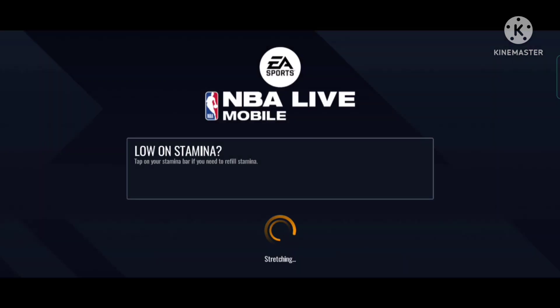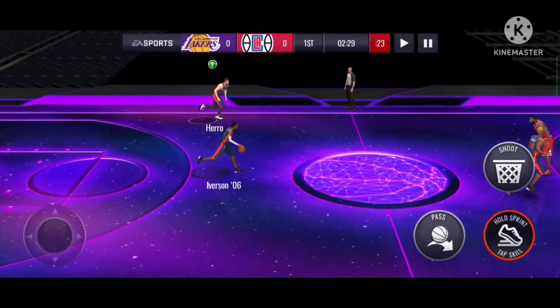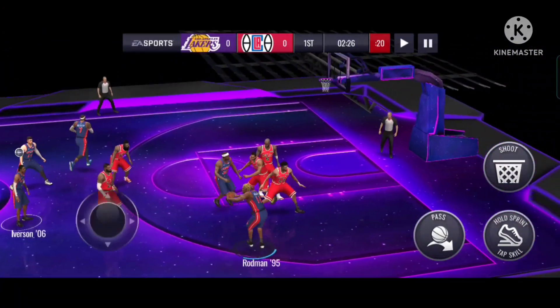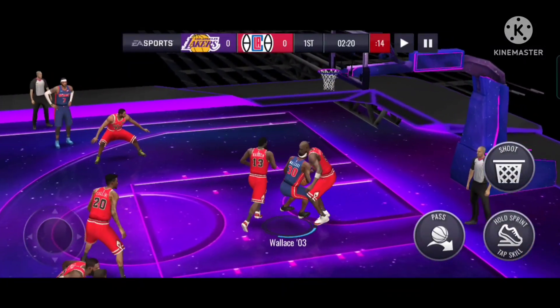That was literally a 1-second waiting time. I literally pressed the Find Opponent button straight away. And you guys can see we also got this very nice jersey — Detroit Pistons. We also got Rodman and Ben Wallace.